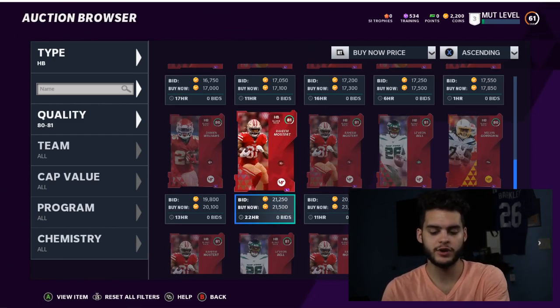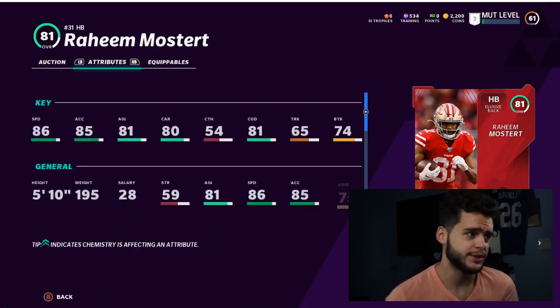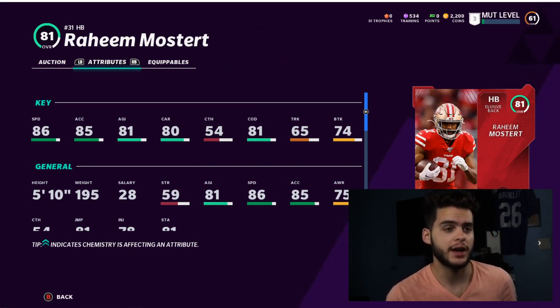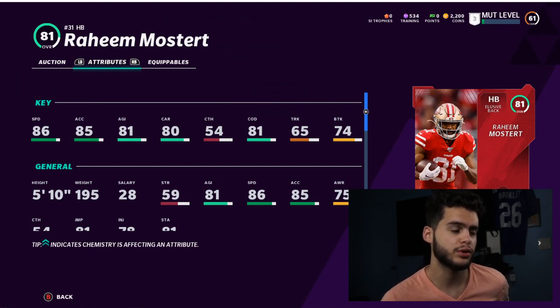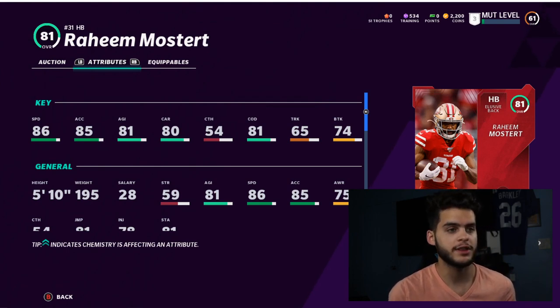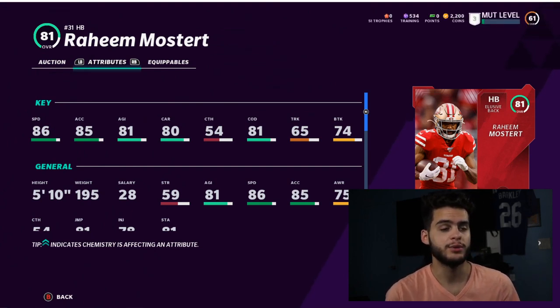First on the list in no specific order is Raheem Mostert. He's going to be super dominant today — if you use the Power Pass on him you'll get him for a super cheap price and he'll have 87 speed to start the year. Not every guy in Madden like McCaffrey, Derrick Henry, Dalvin Cook, and Saquon Barkley are below 85 speed, so Mostert will have a plus two to plus three speed advantage on all of them.